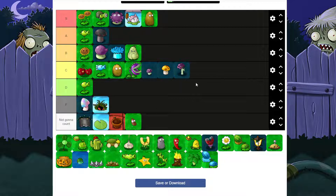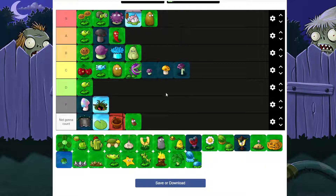Jalapeno is S. It does a lot — it clears out an entire row, it's great against Gargantuan. Like, oh, Gargantuan? Bam, done. Awesome, perfect. One of the best plants. Torchwood is A — Torchwood is good with the Gatling Pea. I know people would say it shouldn't count, but it's actually used to help defeat zombies. It does a lot of good stuff and has a lot of good things going for it.